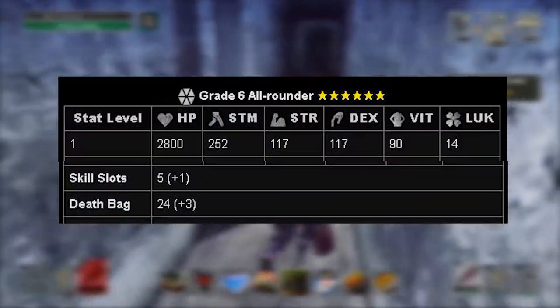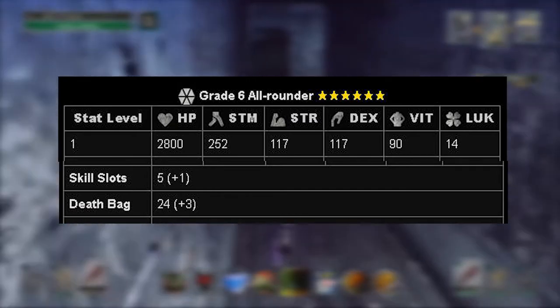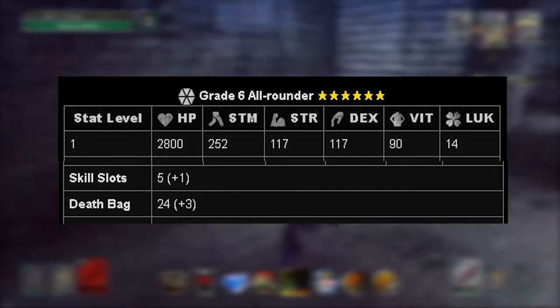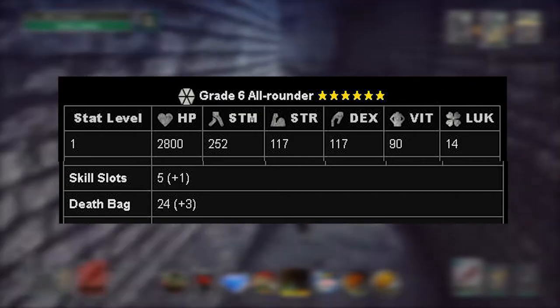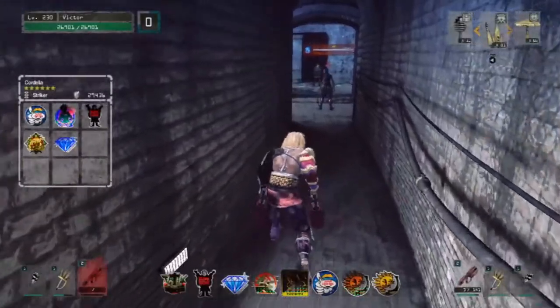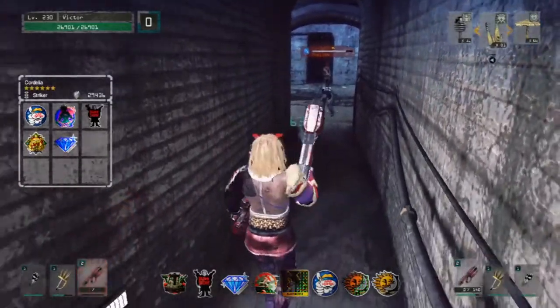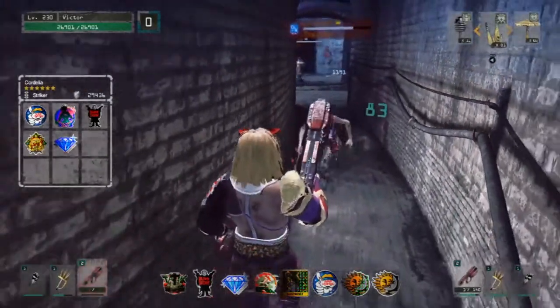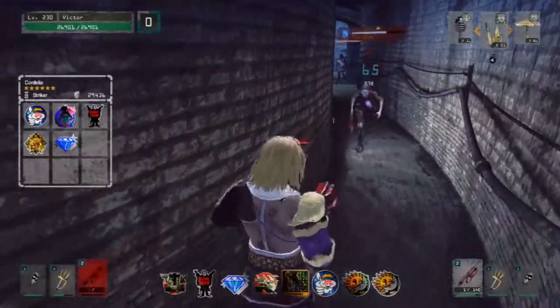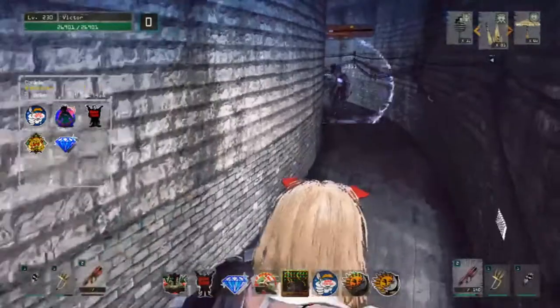The All-Rounder is, yes, a well-rounded character. He has an average amount of every stat and his death bag and decal slots are pretty decent compared to other fighter classes. For these reasons, he can equip most weapons and armors which may be barred from other classes, so if you plan on using different weapons, this class is the way to go. I personally use this fighter in most of my tower adventures because it deals decent damage, isn't squishy, and has enough death bag and decal slots.